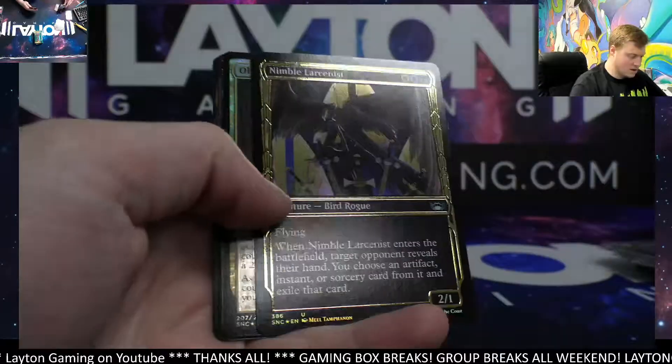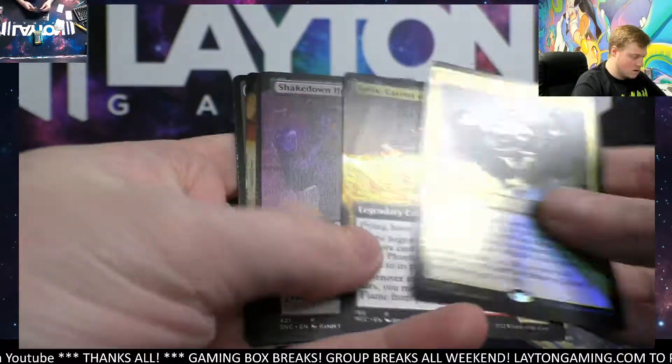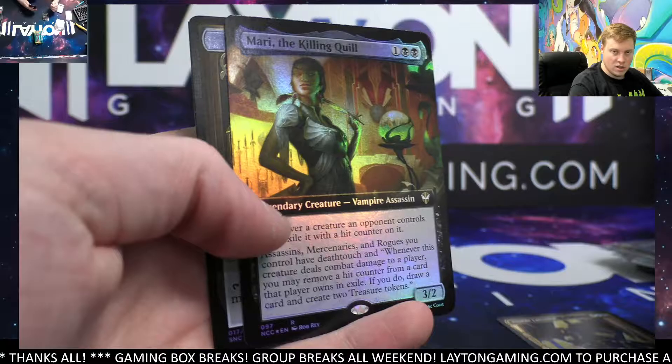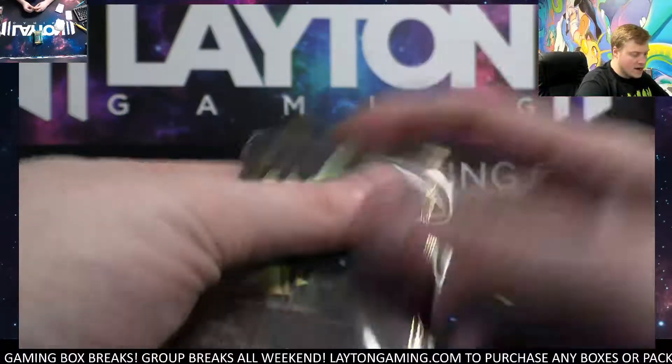Last pack — Gilded Nibble, Arsonists, Obscure Ascendancy, Carrier of the Flame extended. Shakedown Heavy and Marrow the Killing Quill foil extended. All right, all right — thank you Ryan, I appreciate it.